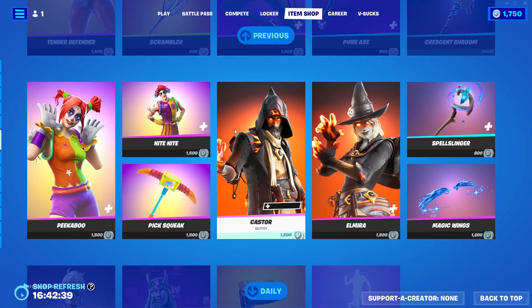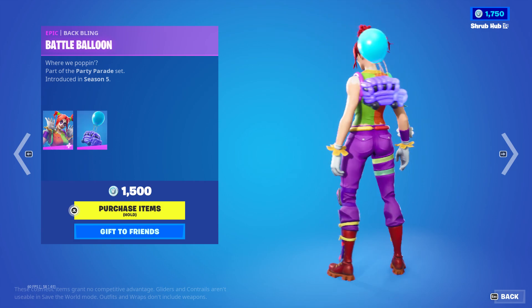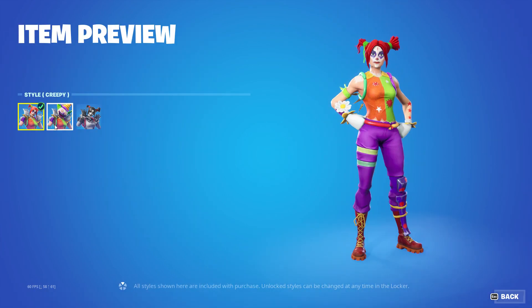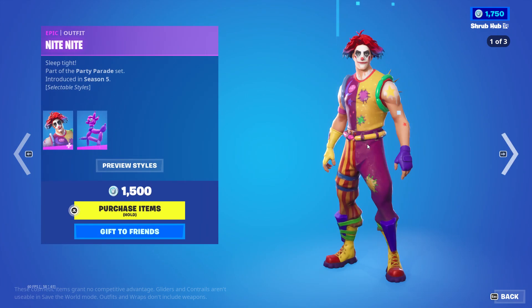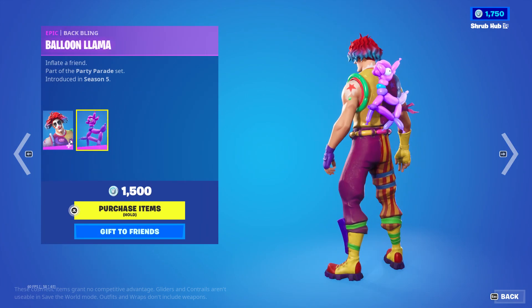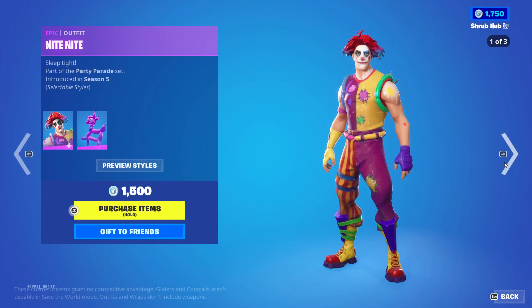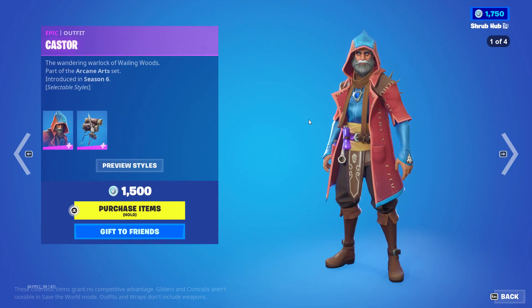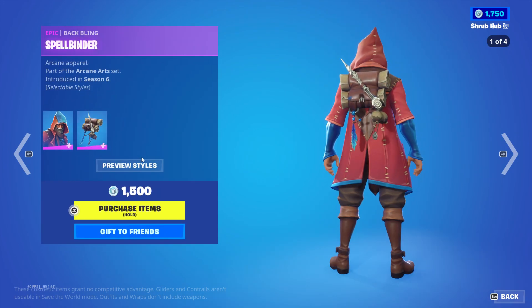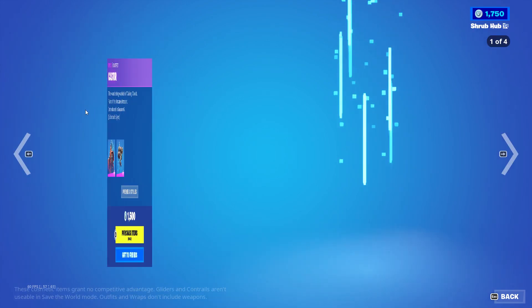Next we've got Peterbue from Season 5 with the Barrel Balloon Back Bling from Season 5 with the Creepier and Sneaky Petey edit styles. And the Night Night Sting with the Balloon Lama Back Bling, both from Season 5, with the Creepier and Night Flight edit styles. Pitspreak from Season 3, and Caster from Season 6 with the Spellblinder Back Bling from Season 6 with the Fire, Ice, Water and Dark edit styles.